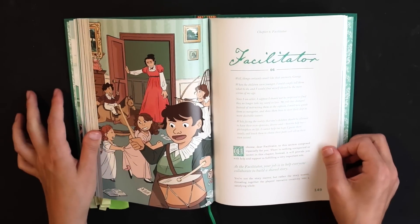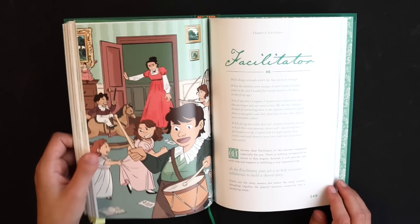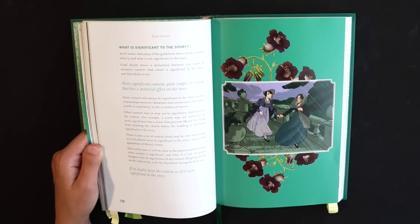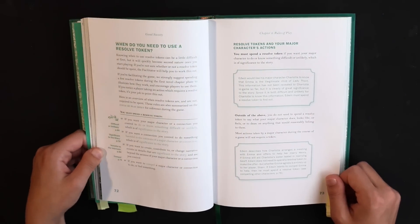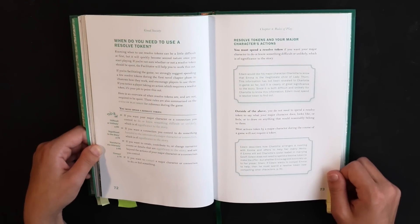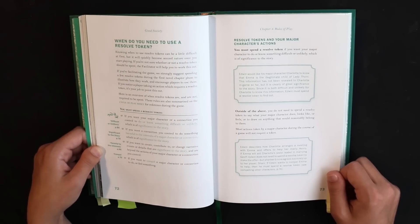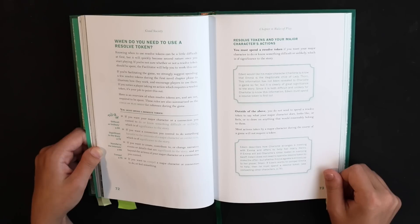The game master in this game is called the facilitator. They are distinguished from other players by having more resolve tokens than other participants and by playing the NPCs. Make no mistake, however — in Good Society, the game master is as much a player as anyone. Likewise, players have power over the story and can exert authority over the world and other characters using their resolve tokens. Resolve tokens are a finite currency that each player receives at the start of the game and can be played if you want your characters to accomplish something really unlikely, or if you want to alter or aid the events of the story that are beyond your character's control. Also, if you would like to compel another player's character to change or act in some way, you can use the resolve token.